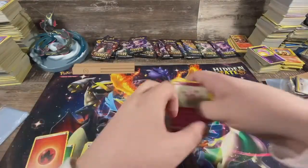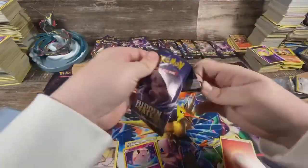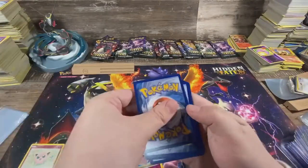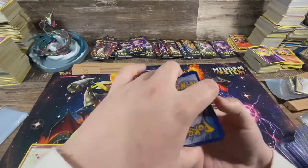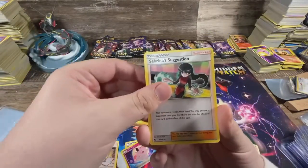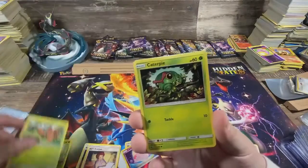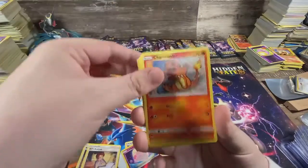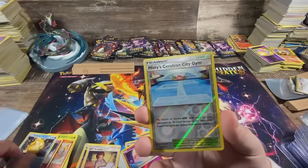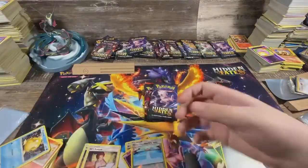Strike two. As long as it left me out of the good packs, it doesn't matter. Got metal energy, Sabrina's Suggestion — something in the wrong spot — Pokemon Center Lady, Scyther, Paris, Caterpie, Charmander, Clefairy, Psyduck. Got Misty's and a Starmie GX — let's just leave that up.